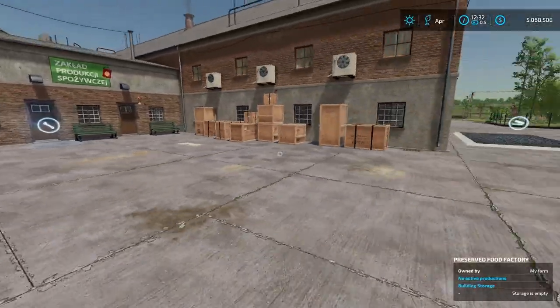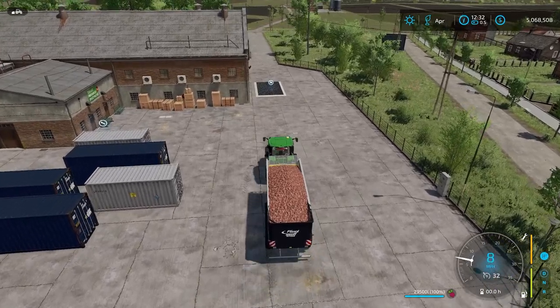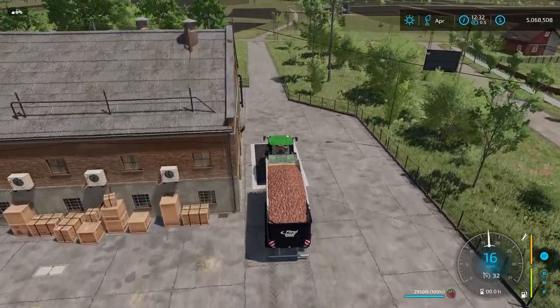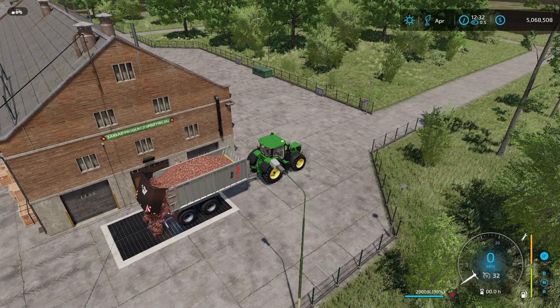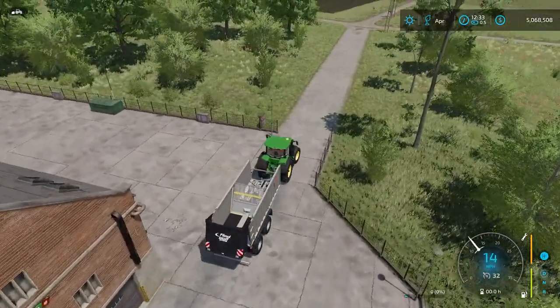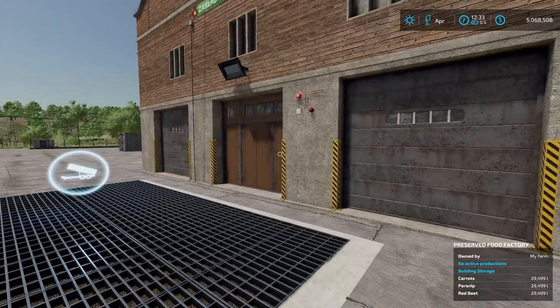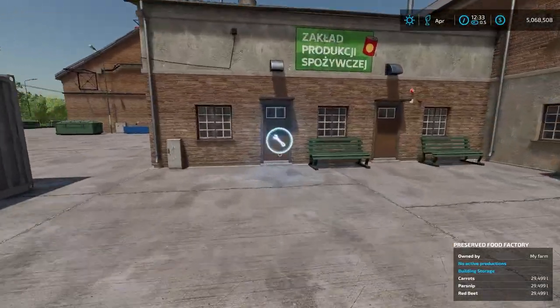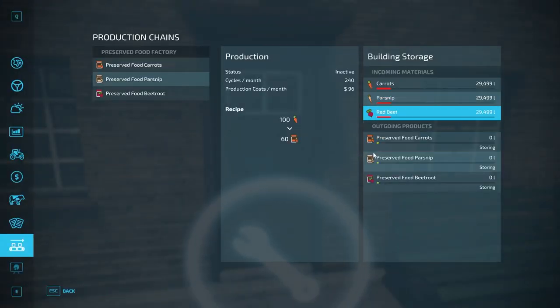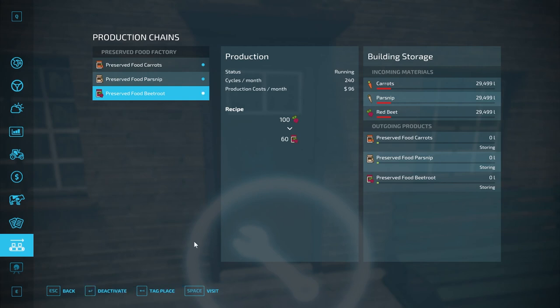Now let's load materials in. I have a tractor full of red beets, and I'll drive them to the input grate. I'm also bringing parsnips and carrots. After a quick cut, the last of the parsnips are loaded in and all inputs are filled. Checking the production menu confirms all inputs are present. I'm now activating all three recipes so they start producing, and we'll head over to the output area.